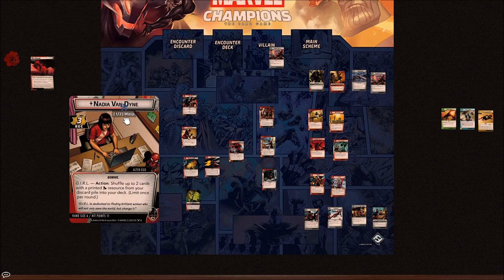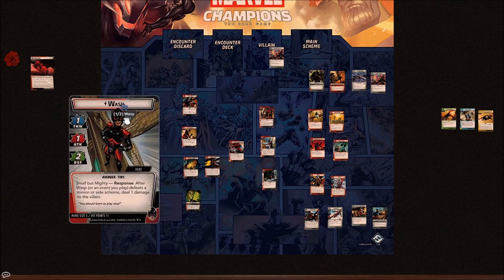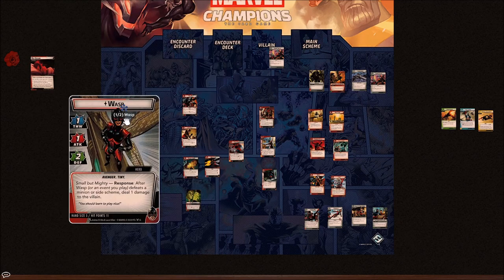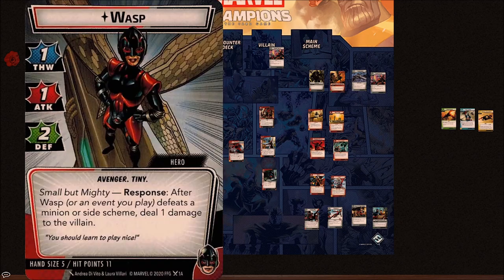Just like Ant-Man, she has two forms. Tiny Form Wasp has one thwart, one attack, two defense. Small But Mighty — after Wasp or an event you play defeats a minion or side scheme, deal one damage to the villain. That's really good, and she still has a hand size of five with 11 hit points.